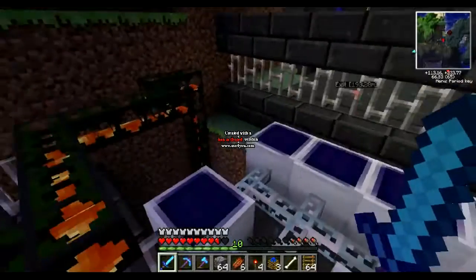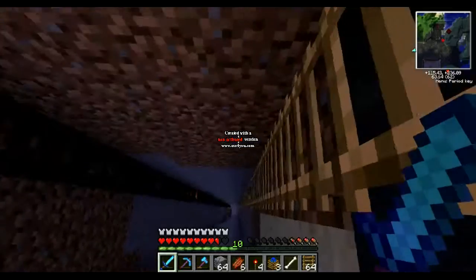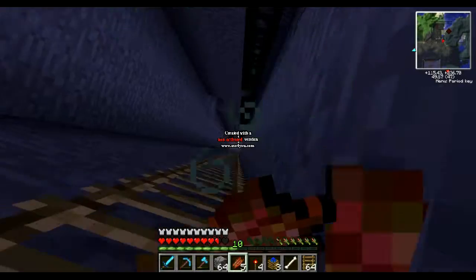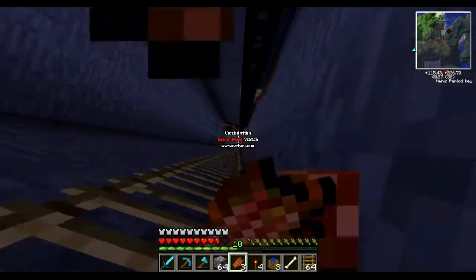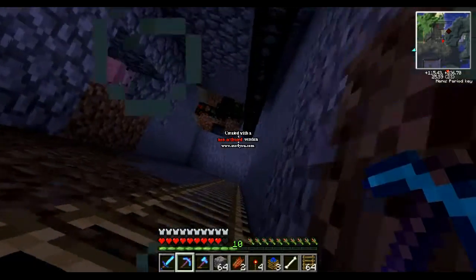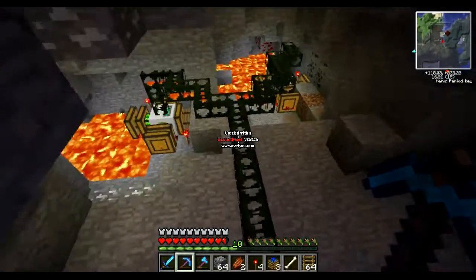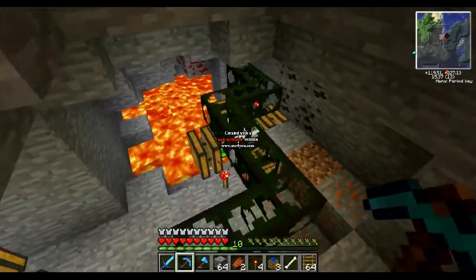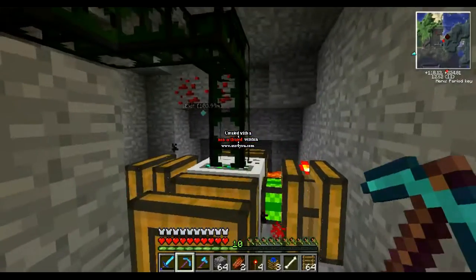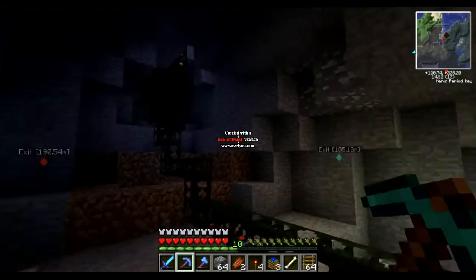We'll go down here real quick — this is the last little part. Gotta use some of this dirty meat on the way down. This is my source of lava at the moment. I just kind of used my catalyst to dig down and found it. Got my two pumps running, filling up that thing upstairs through the pipes.